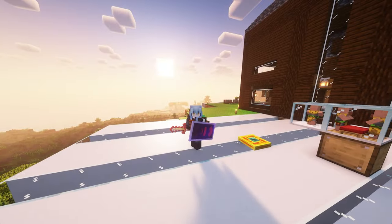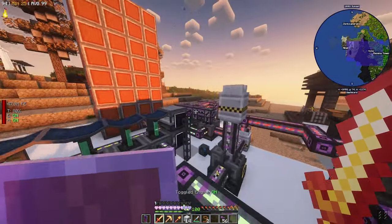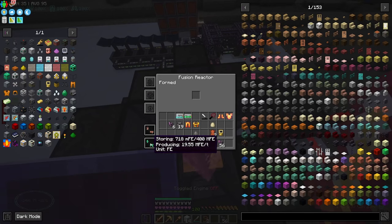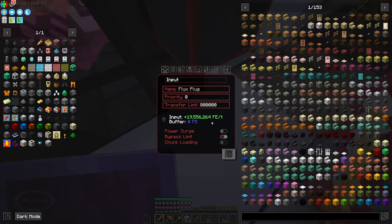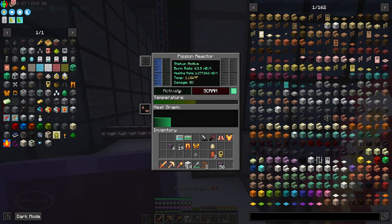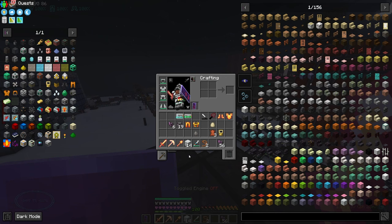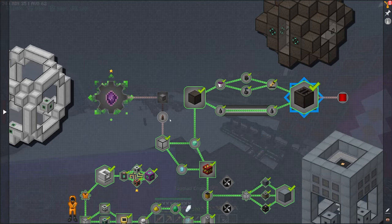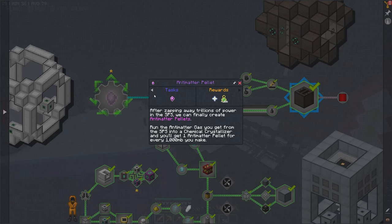Welcome back to All the Mods 9 - we've got power, so much power! It's generating 19 million power right now and still pumping up, slowly filling with fissile fuel. We need more power because if we want to get into antimatter with Mekanism, we're going to need 400 million RF just to get one millibucket of antimatter.